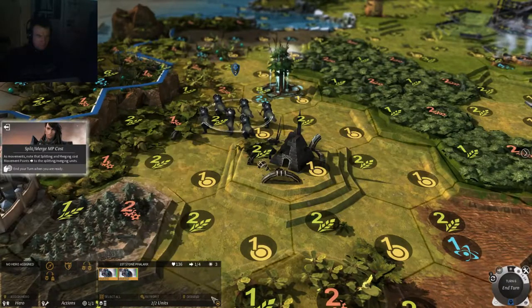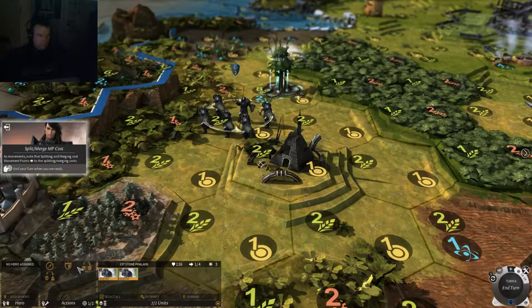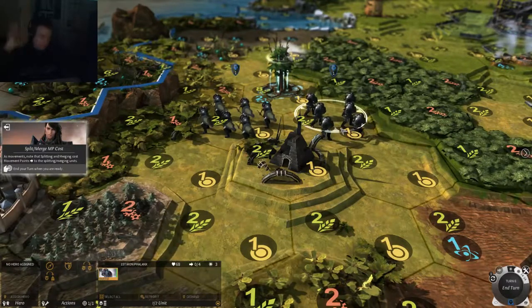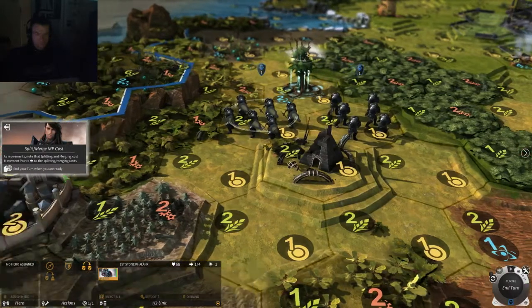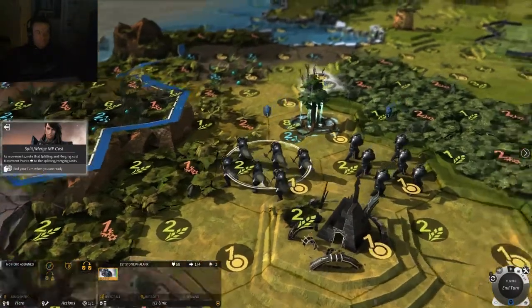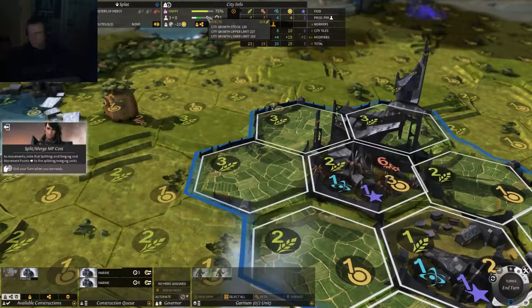Let's select all and use auto-explore. That's how we split them apart. There has to be a way to select units individually, but we'll get there. Back to our city — they seem like they're going okay here.